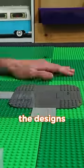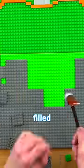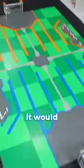Next, I started working on the designs for the field. I went with the DFH stadium design and used orange and blue tiles to create the various shapes and markers. I also filled in the goal areas with dark bluish-gray plates so it would look more accurate.